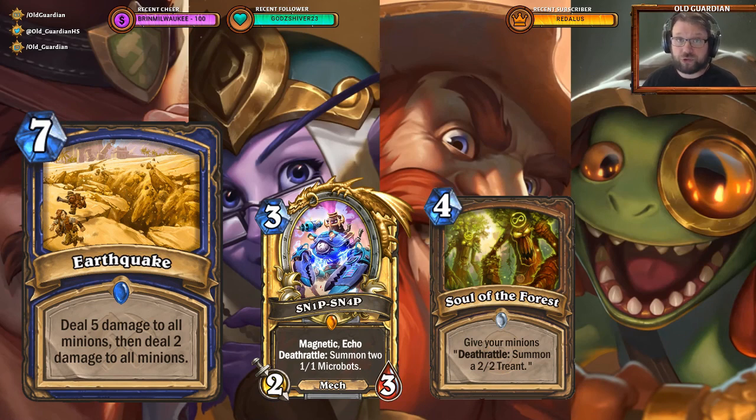Earthquake is definitely a great card for control Shaman. Control Shaman isn't doing too well right now, but there's always some hope for the archetype. We have Hagatha the Witch still in standard — a very powerful hero card for a control deck. That's always a good sign if you try to build a control deck, like having Dr. Boom in your deck. And Hagatha can fight toe to toe with Dr. Boom. So Earthquake is a great control Shaman card.